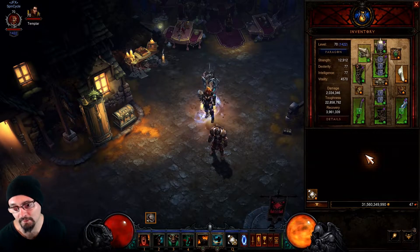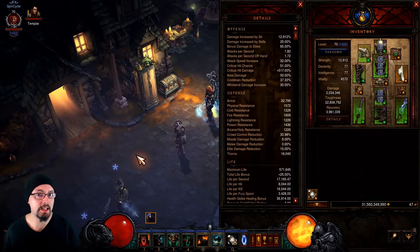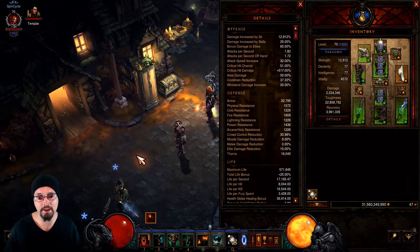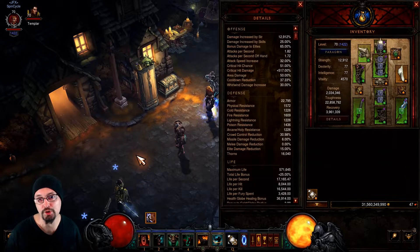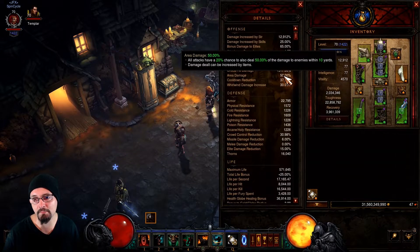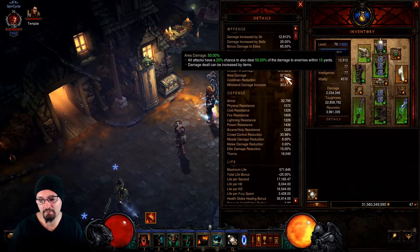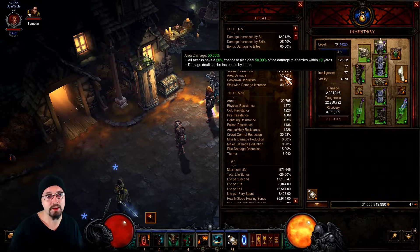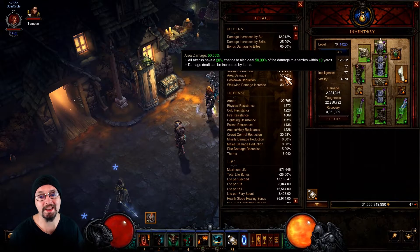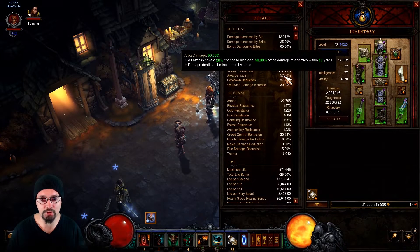Whenever you cast a damage ability on a mob and you have area damage on your gear, you have a 20% chance to proc area damage to every target within 10 yards of the original target. Whatever your area damage percentage is on your character sheet is the amount of damage from the original attack applied to all those surrounding targets. Every time area damage procs, each mob in that 10-yard radius also has a 20% chance to proc it again.